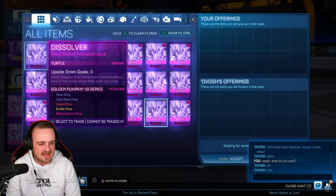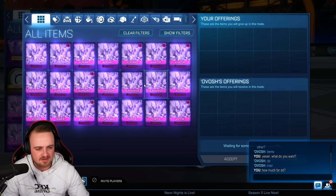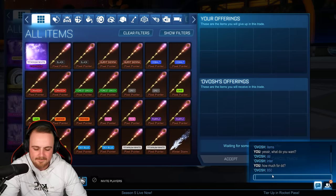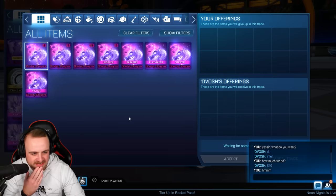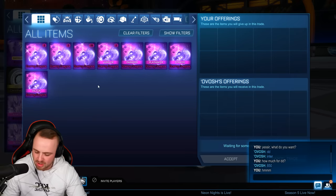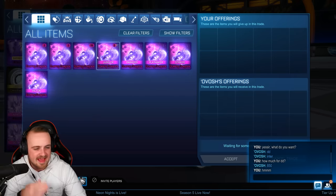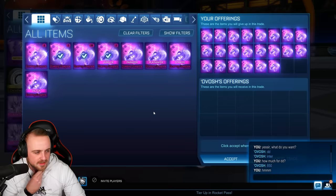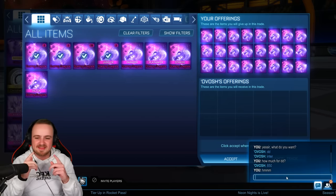How much for dueling dragons? I don't even know how many interstellars I have — probably not many to sell. He says 850. I've definitely got a lot of dueling dragons here. We could do one lot of 24. Let me get my calculator so I don't make any mistakes and so he doesn't swindle me. 850 — all right, let's do it. We'll do a 24 stack and save the rest. Bang — that's 20,400 credits in the bank. Come on, baby!